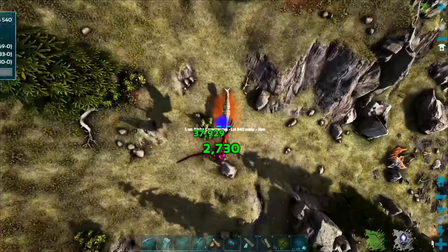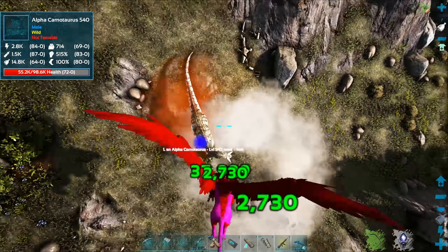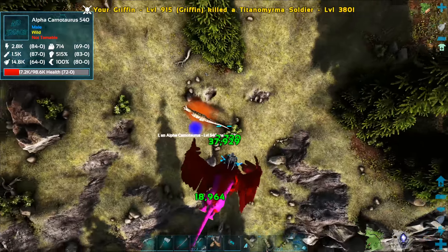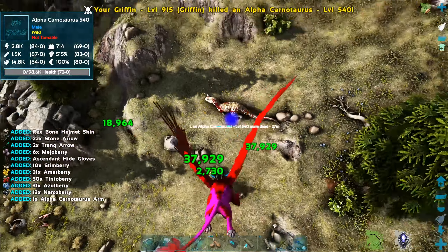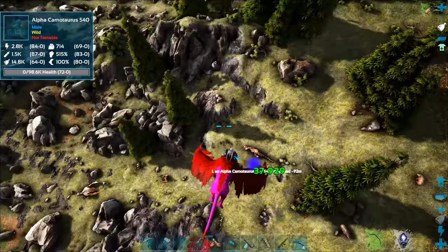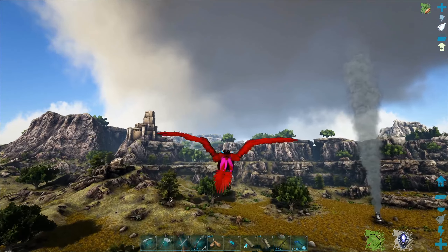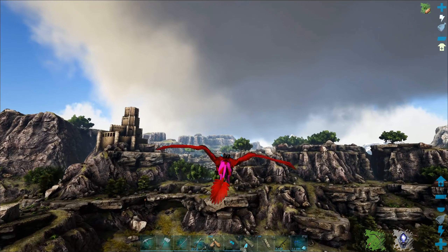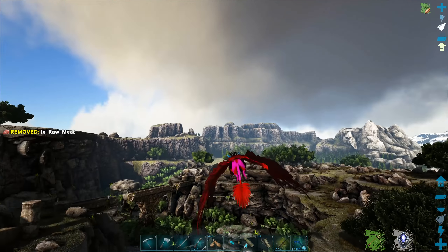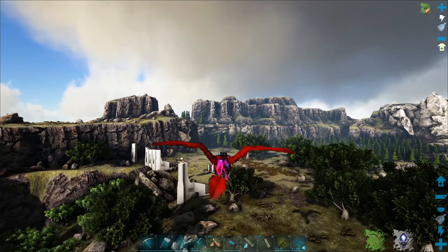While I'm out here, we may as well go and say hello to the Alphacano, because he's not too far away either. Let's try again — and one more, should get the job done. That's the way. I don't actually know if we need Kano arms, but I'm going to keep them anyway, just in case.